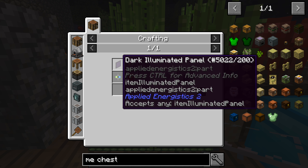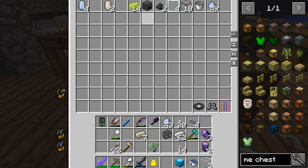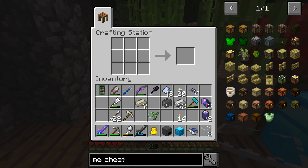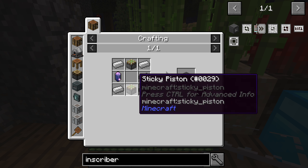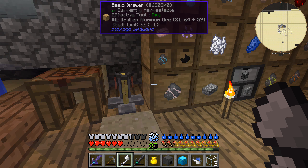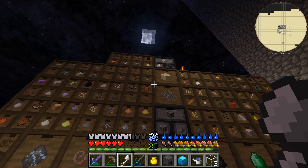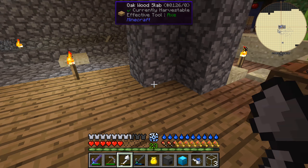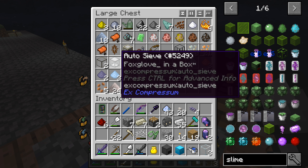For the terminal we're going to need a formation core, an annihilation core, and the logic processor. For those we need a whole bunch of other stuff — we also need this vibration chamber and an inscriber to make those things. Inscriber is two sticky pistons, iron ingots, and a fluix crystal. Let's not make more than we need. The question is do I have anything that can be used as slime, or do I have to actually get slime? I might have to get slime for this. Or the auto sieve — that works. We'll just put an auto sieve up here.